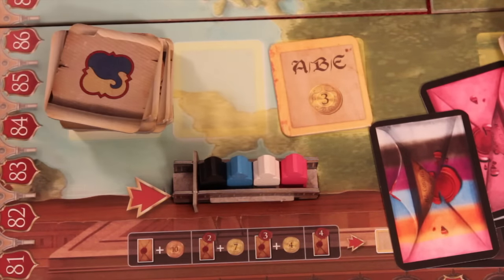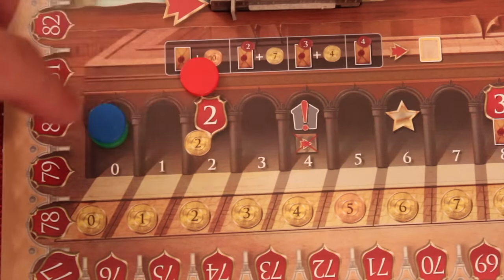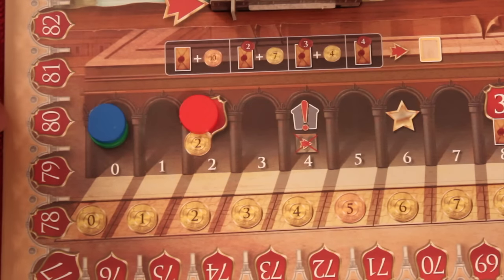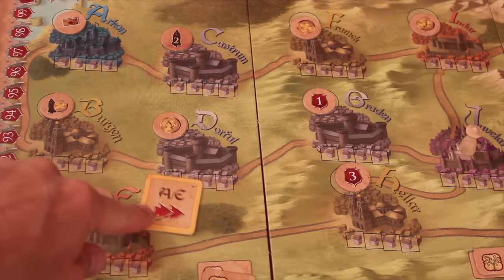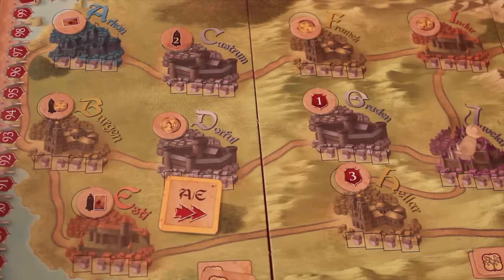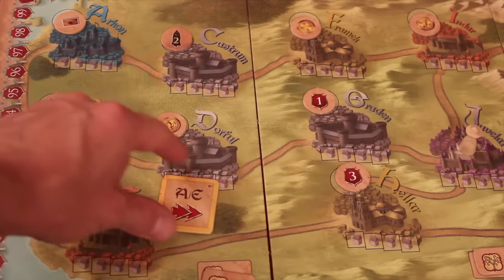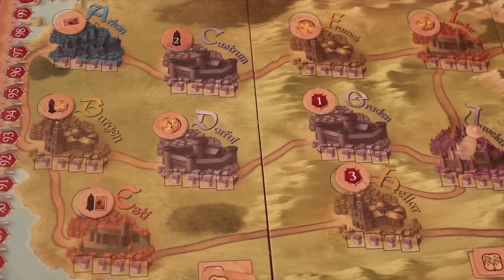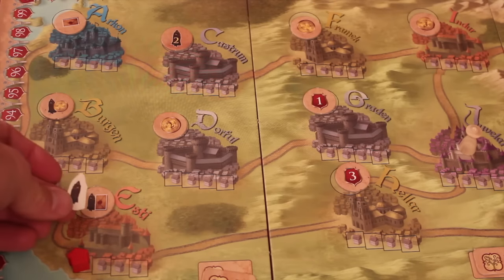Once a permit tile is taken, a new one comes out. I mentioned the nobility track earlier — moving up on it gets you different rewards like points and coins. I'm only doing one main action on my turn because turns move quickly. The permit I got shows letters like A and E, corresponding to city names — Archon starts with A. On my next turn I can flip this permit over and build an emporium in one of those cities, automatically getting that city's bonus. Those bonuses include things like an assistant and a politics card. Assistants are a form of currency in the game.